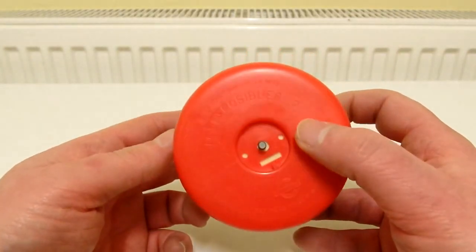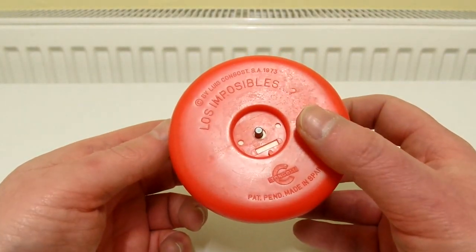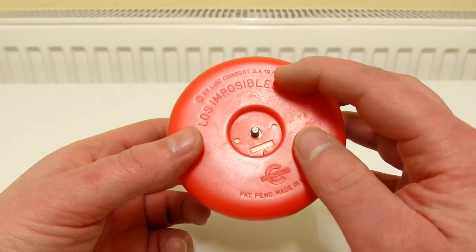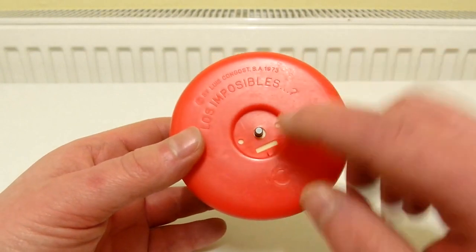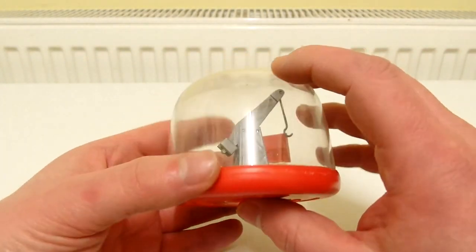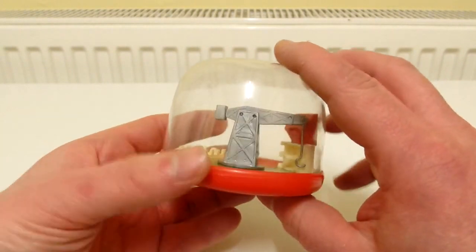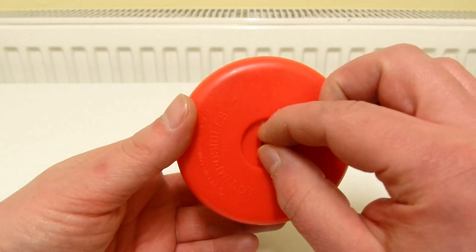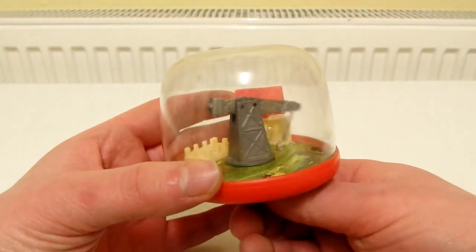This is a Lewis Kongost Los Impossibles Dexterity game, made in Spain. It's from 1973 and you might be able to see this rod there. You can push it up and when you do that it pushes up the arm of the crane. And you can also turn it as well, which turns the crane.